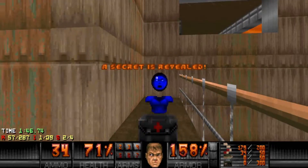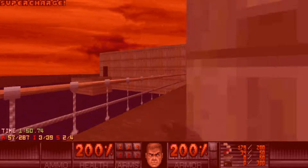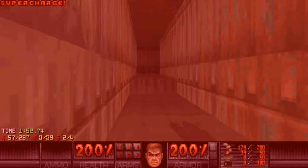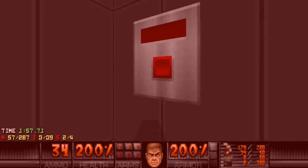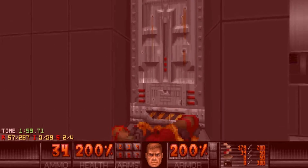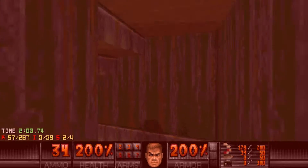Secret number two is a berserk pack, a mega armor, another mega armor, and a soul sphere. I didn't really want the mega armor; however, the soul sphere is right behind it, so if you want the soul sphere you're going to have to grab the mega armor — a sacrifice that I will gladly take any day.